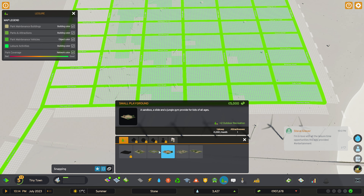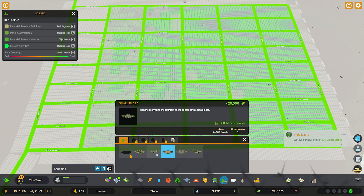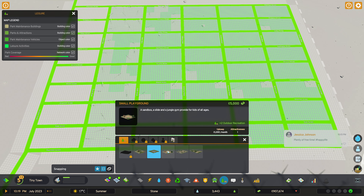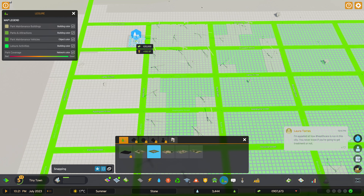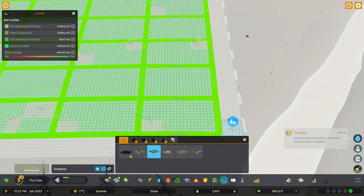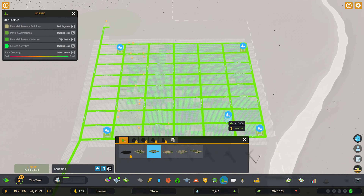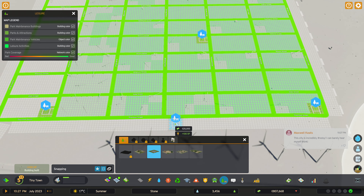I thought I heard my wife calling the cat again — it's late at night. So, attractiveness — there's an attractiveness scale. Apparently this is expensive but even higher attractiveness. That's the upkeep though. I guess we can get a couple of these in here for fun. Let's put one here, one here, one here, and some over here. I want to just give this a nice area. If they're going to want something nice, let's offer it to them.